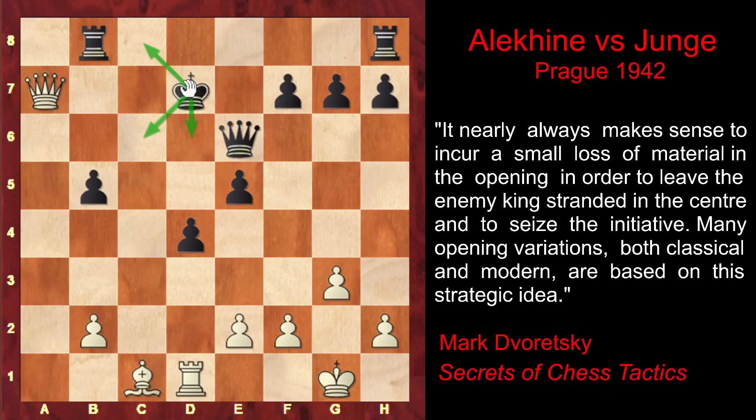The best move for Black would have been Kd6. The computer recommends this and shows equality. However, from a human perspective it looks dangerous, because d6 is a dark square and White has the dark-squared bishop. White might start a very strong attack on the dark squares — for example by playing f4, threatening to capture on e5, and after the disappearance of the e5 pawn the d4 pawn falls under attack. After White captures on e5 he has a deadly move: Bf4, which would come with great effect.